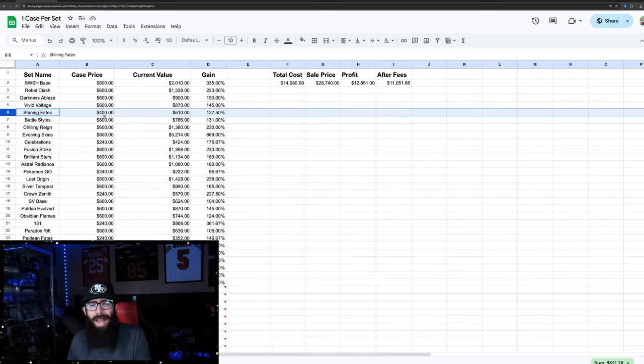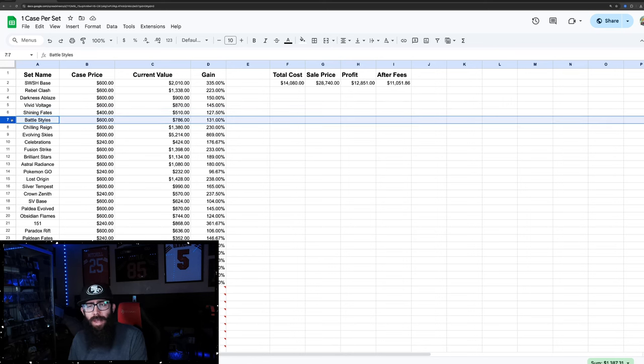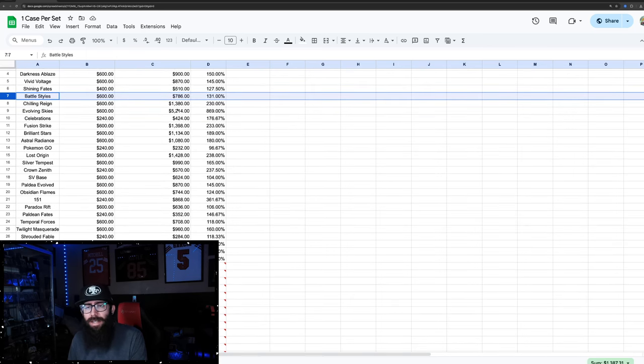Shining Fates is a little different — I don't believe this set had Pokemon Center exclusive ETBs yet. So this is at a $400 cost basis for a case of 10 regular ETBs. Current market would be $510, so you'd barely be up on Shining Fates. Battle Styles — $600 per case, you'd be at $786.